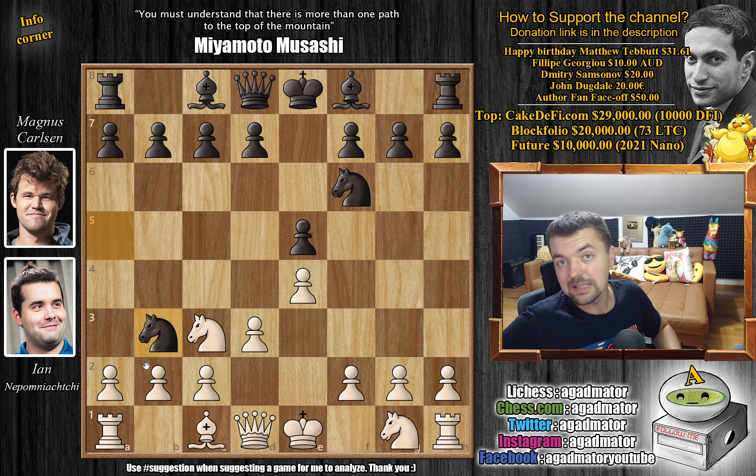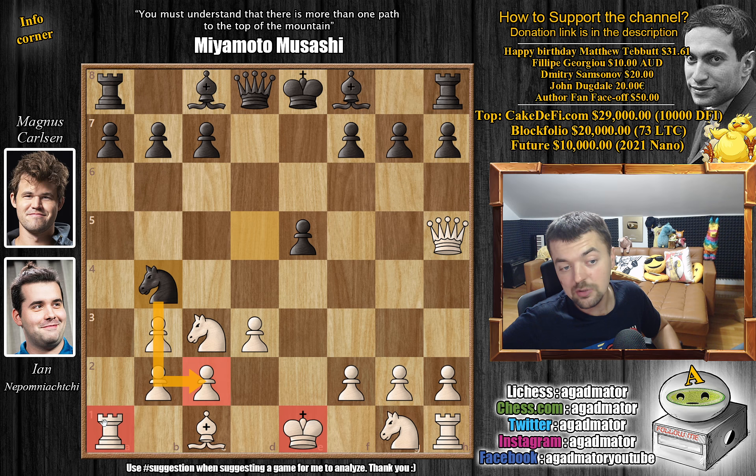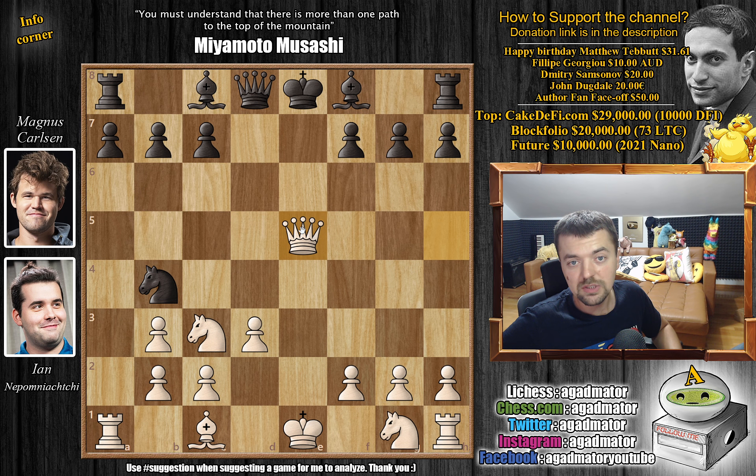Bishop to b3 and Magnus captures on b3. We have axb3 and now striking in the center with d5. After exd5, knight captures, we have queen to h5 threatening to capture the pawn on e5 — it's undefended. Magnus replies with knight to b4, threatening knight captures on c2 with check. So Nepo captures it. We have queen captures on e5 with check and just bishop to e7. Straight-out pawn sacrifice for Magnus right out of the opening.